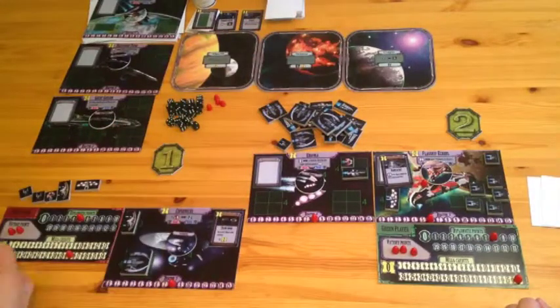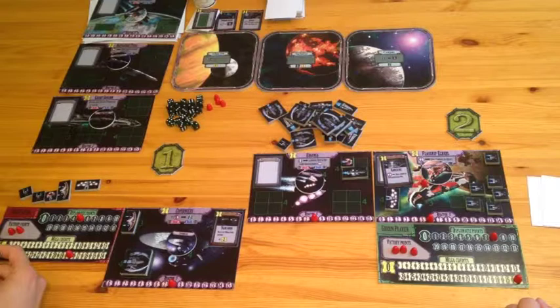The game continues until a player reaches the victory point limit. We hope this has given you a lot of insight into the game and an eagerness to try it out yourself. Before we stop, we want to give you an overview of the cards. There are only two types: diplomatic cards and battle cards, and they can only be played in their respective phase.